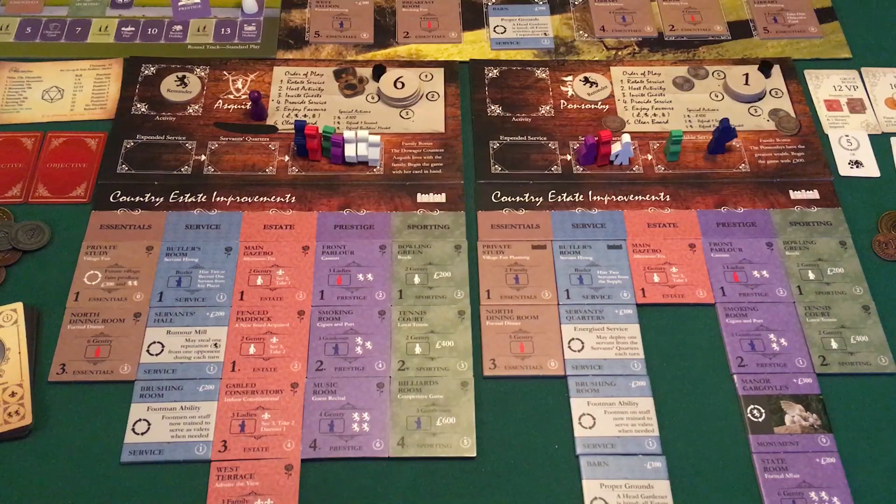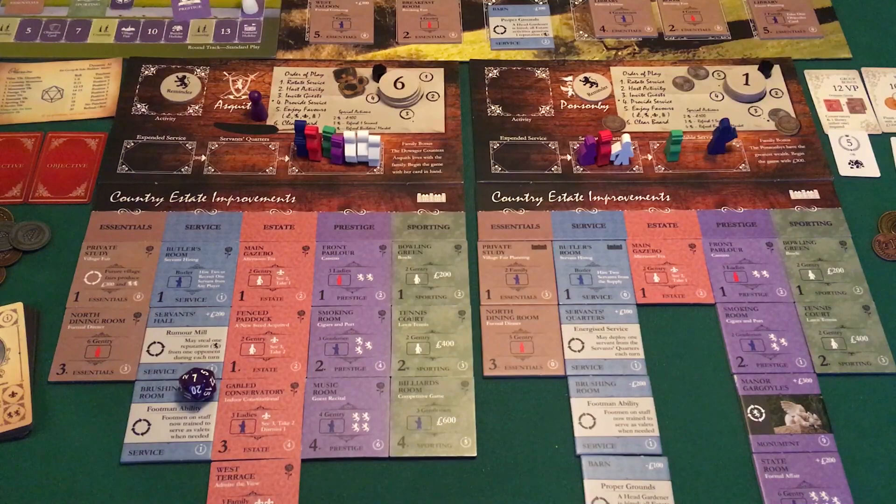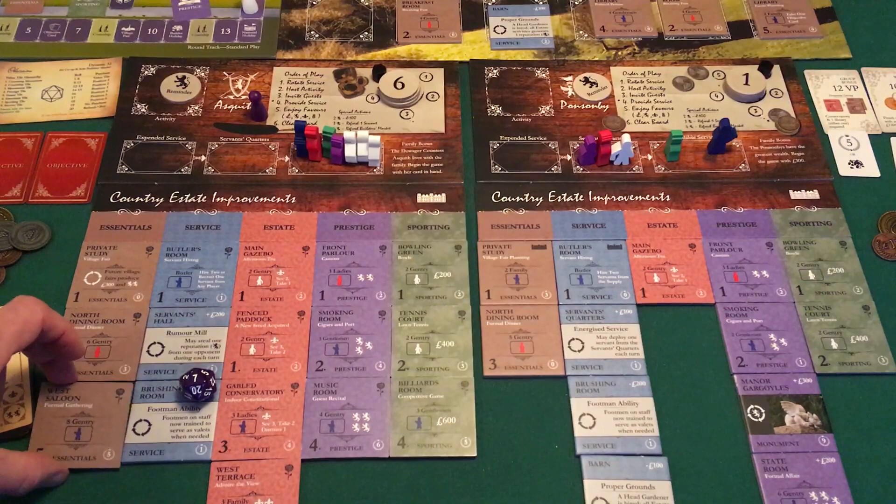Seven — going to do a value analysis. Number one — no. Number two — no. Number three — no. Number four — no. Number five — no. Number six — going to take the cheapest. That West Saloon — that didn't help the final courtship at all. Crap.